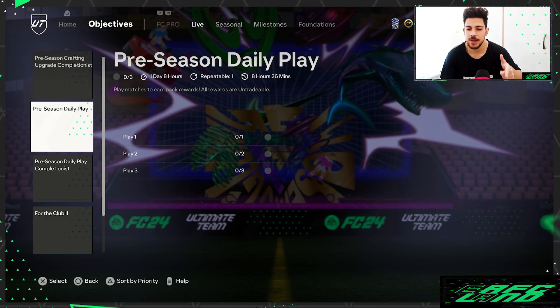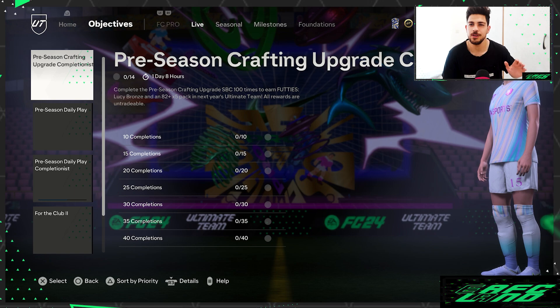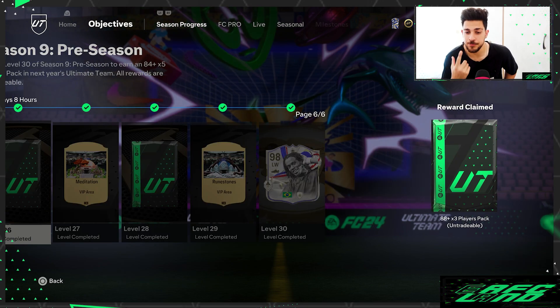You can also look at the Live section in objectives. At the beginning, the Live section has very reasonable tasks like playing some matches or scoring some goals, and completing those adds more packs to your club.